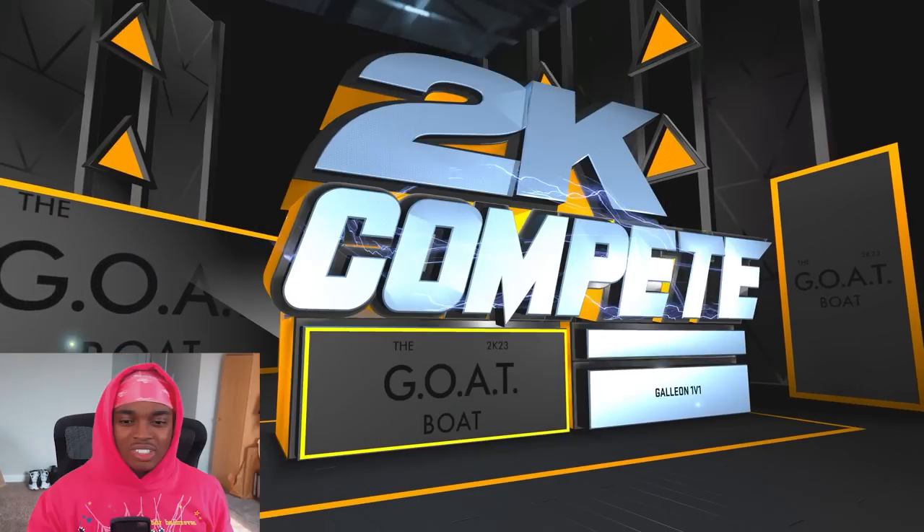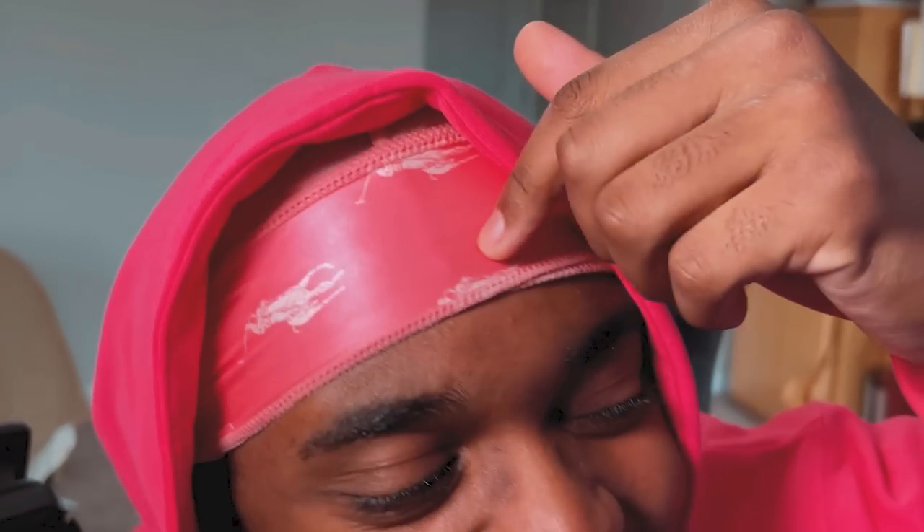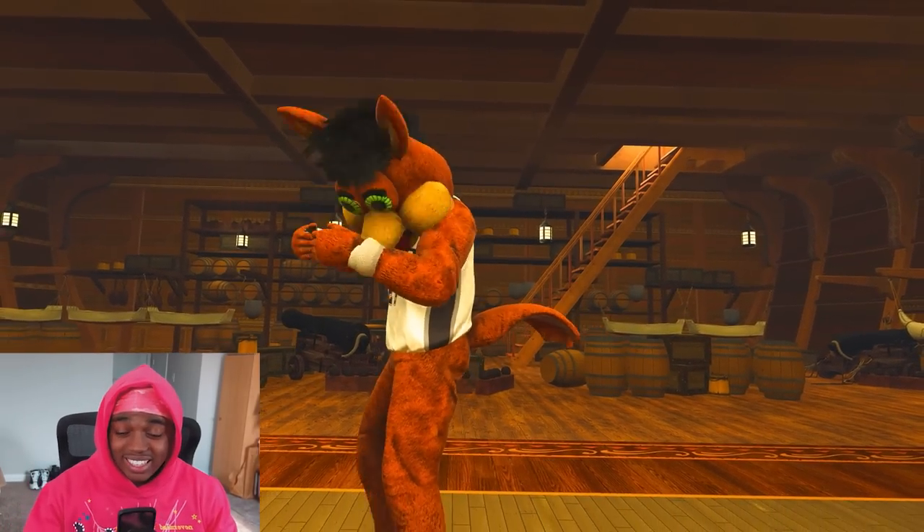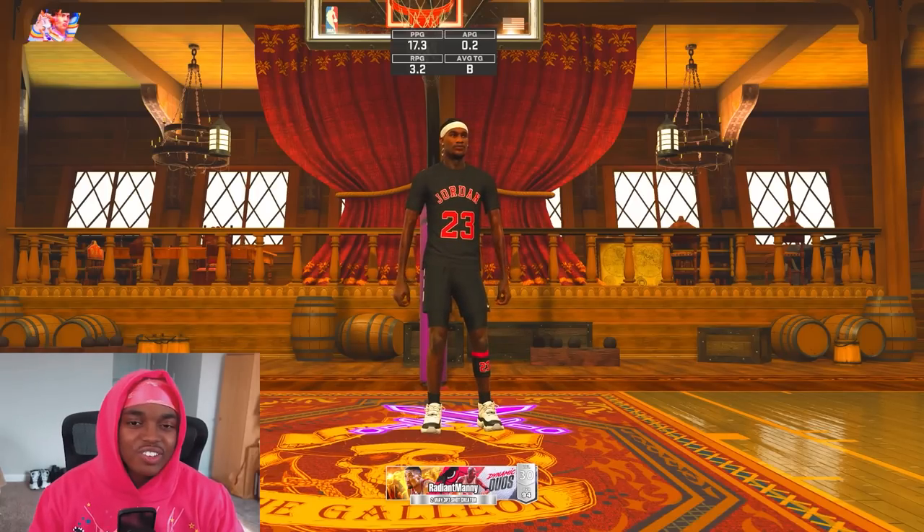Look at the pinky winky. Oh my God. You can't tell me this pink ain't tough, bro. I'm going to order some more do-rags eventually. You see the polo? Second game — we playing a mascot. Okay. Look at Jimmy. Oh, he ain't got no emotes. I kind of look like Saluminati, not really Jimmy Butler.